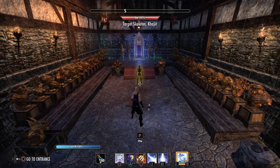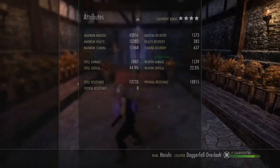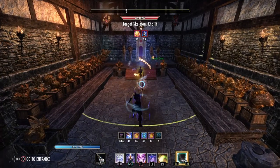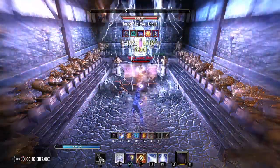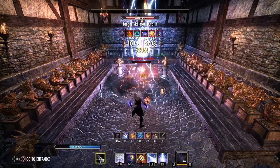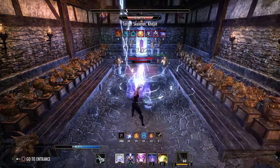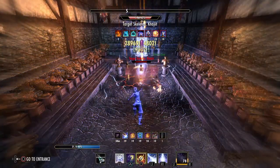We're going to first start with Frag — cast it, cancel it, because you still get the buff. So: Frag, swap bars, Drain, Ulti, Liquid, Wall, and Curse. Then: Frag, potion, Drain, Ulti, Liquid, Wall, Curse, swap bars — one, two, three, four, and five. Reapply. One, two, three, four, and five. Reapply. Curse ran out so I'm reapplying. Drain is running out so I'm reapplying. One, two, three, four, and five. Swap.